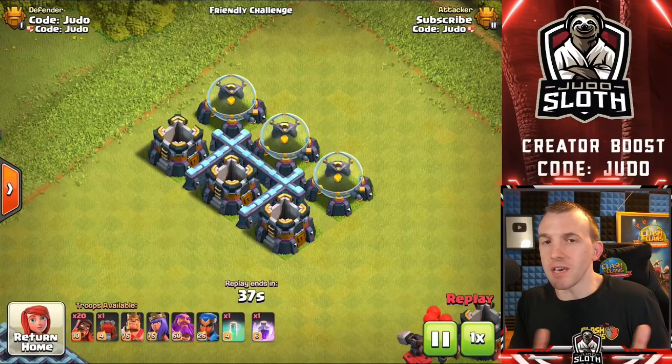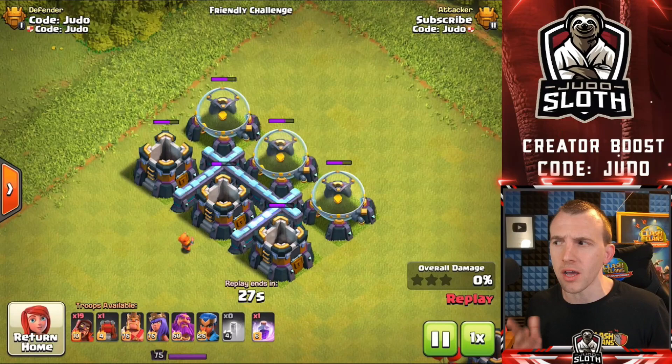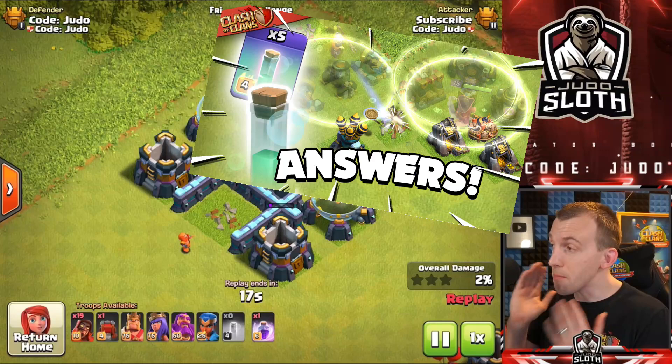I will be asked about the Invisibility Spell as well — does it mean the Super Wizard does not chain to a building? No, that is not the case. The building is still there, it's just invisible. Not that you'd want this anyway, because you can chain to 10 targets — you'd only be hurting yourself. This is exactly the same as the E-Drag mechanic.